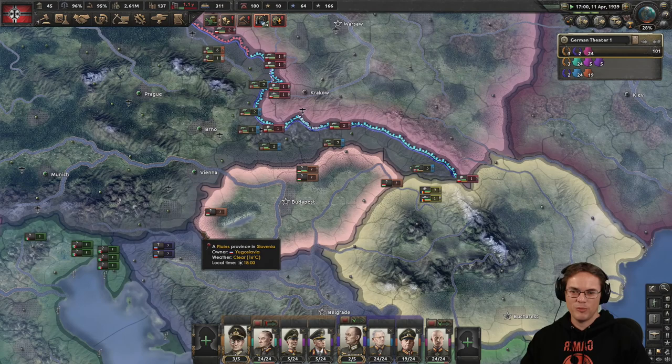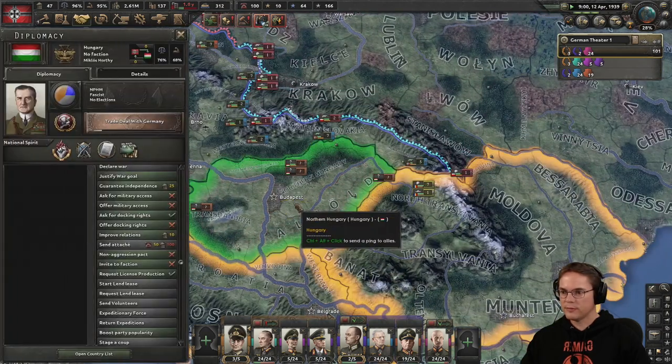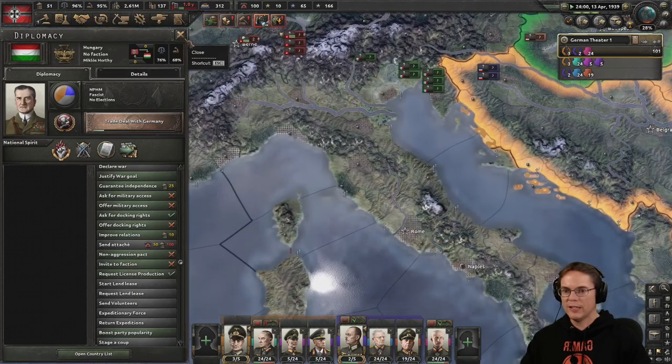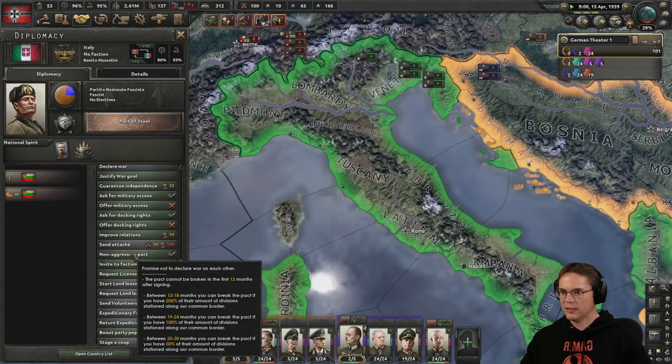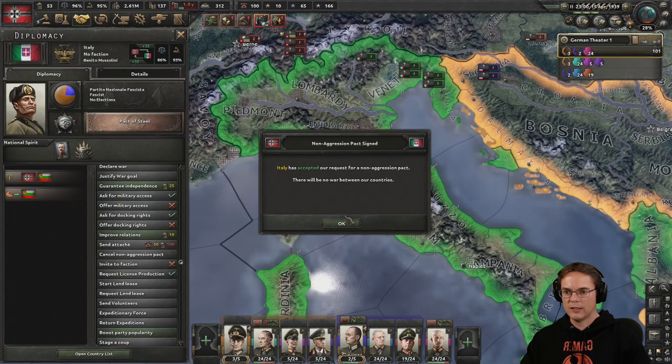We're not going to get invaded, we're going to be fine. Hungary is looking very vulnerable there. Do they like us? Very much? Eh, so-so. Invite to faction — ask Italy to join our faction. I could send a non-aggression pact to Italy — let's do that. We like Italy.